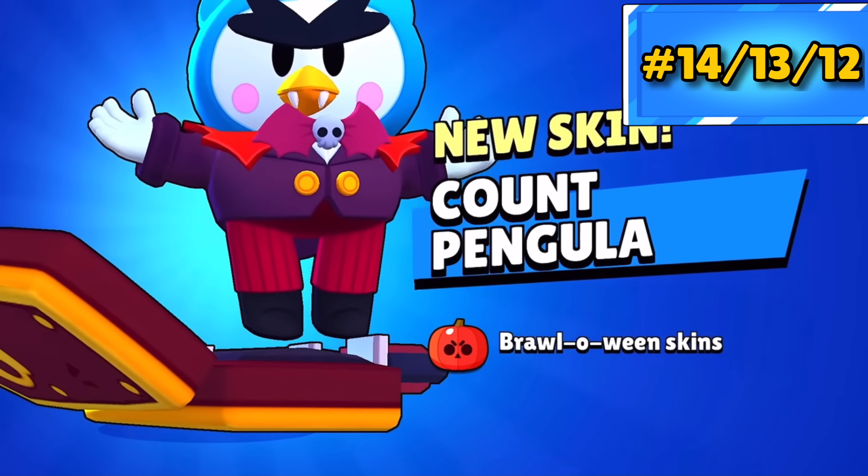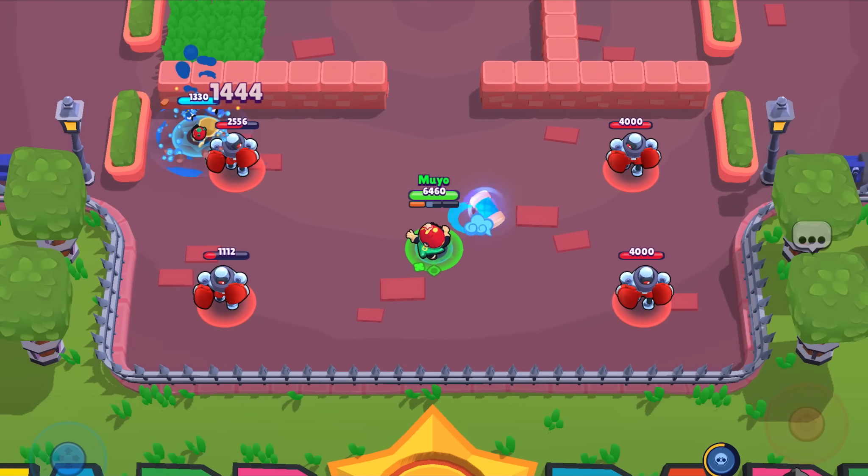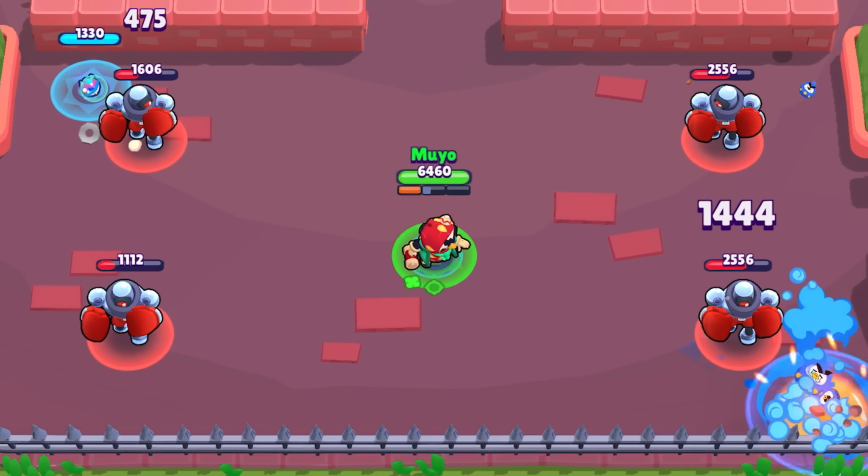Mr. Fly, Count Pangular, and Daruma Mr. P — I think all three of these skins are pretty equal. They all change their borders and have really nice effects. You just cannot go wrong with these skins from Mr. P.